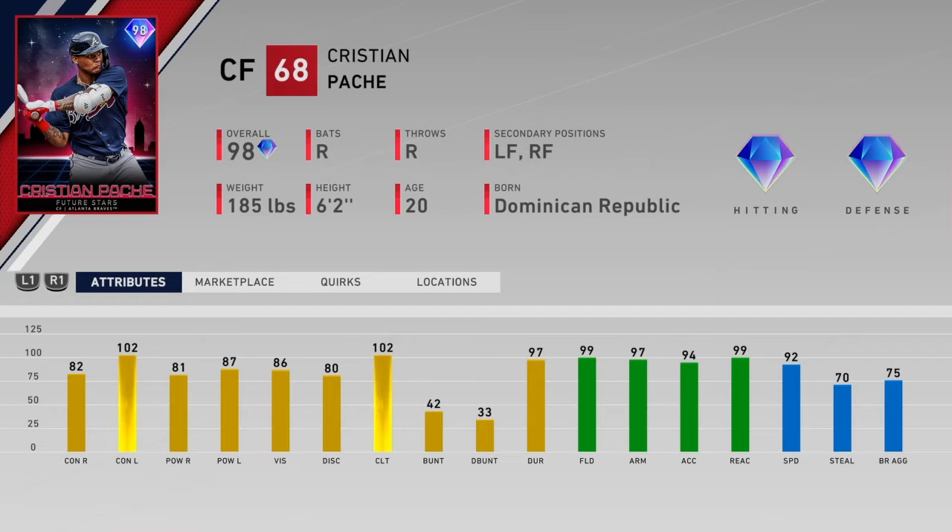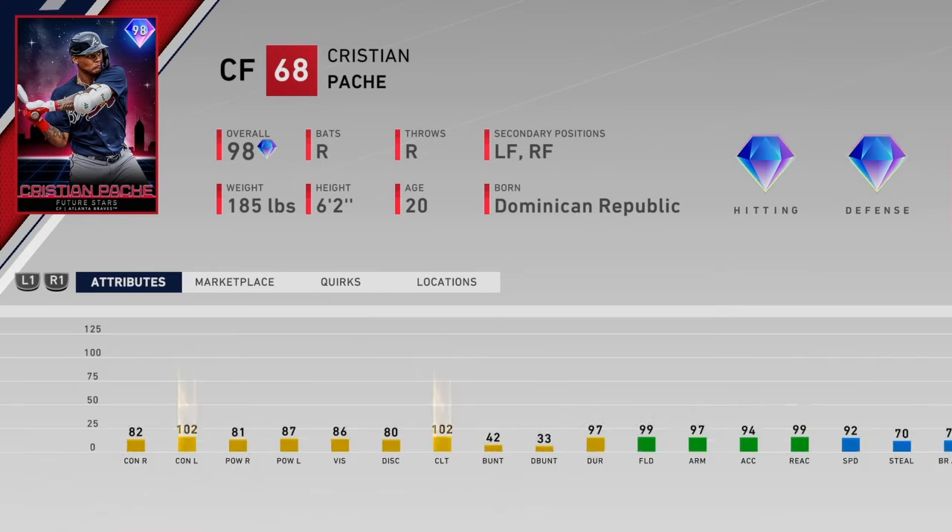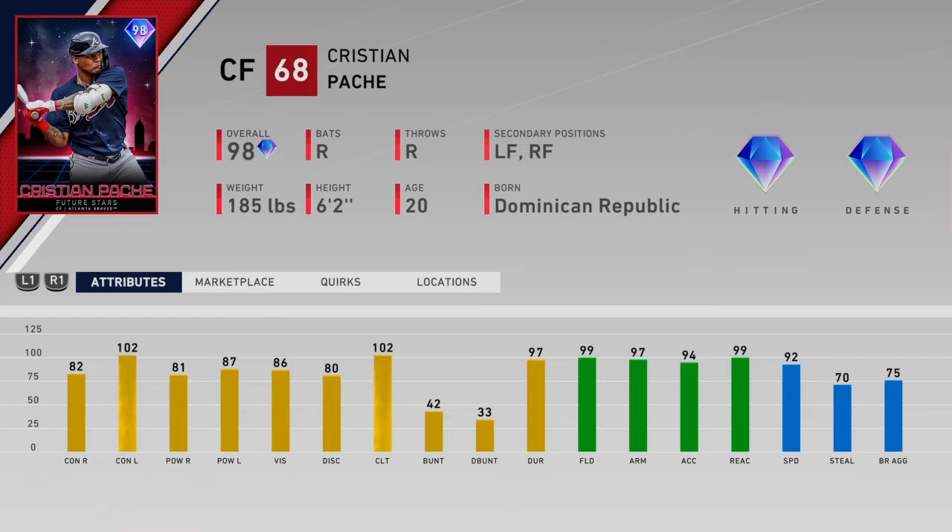The 102 contact is nice, but the 80 power is nothing crazy. It's nice for an all-time Braves team, but for your ranked team I'd still probably say no. I don't even know his swing, to be honest, so I have to know that first. At 73k, if you pull him, I would probably still sell him.